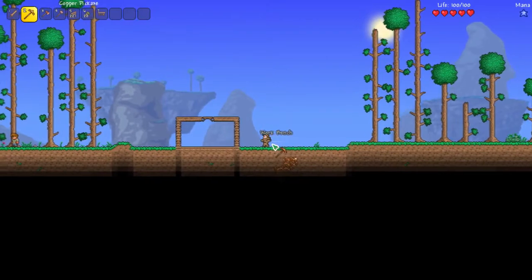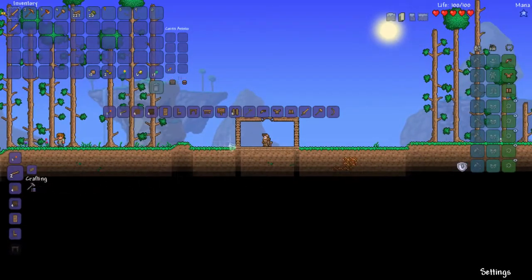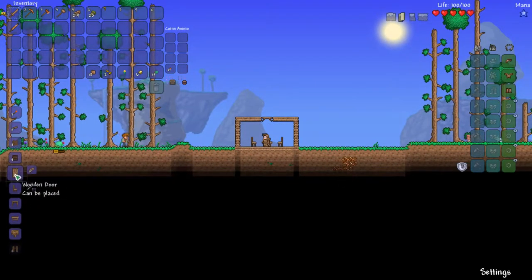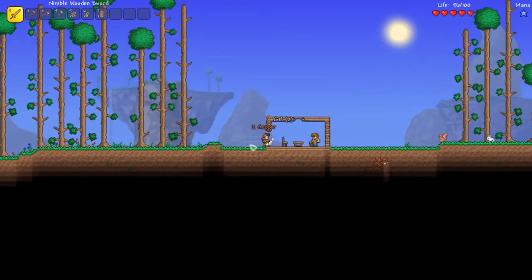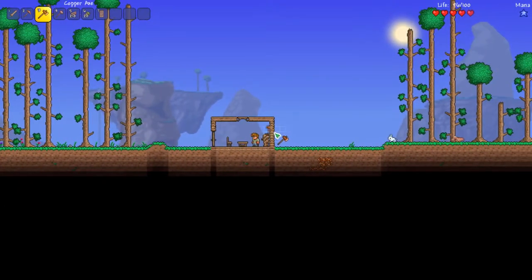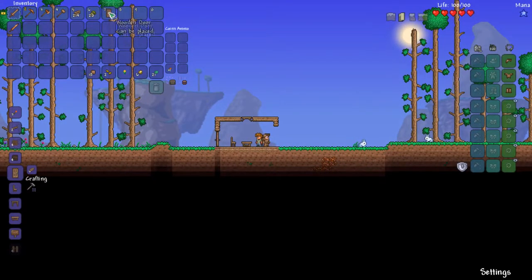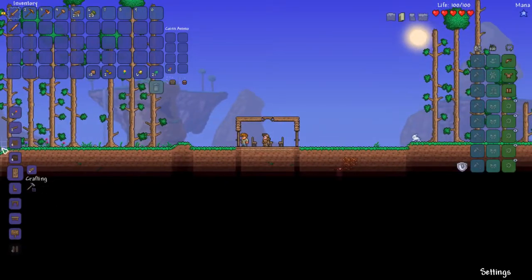Now you've got your workbench, what you want to do is make two chairs — assuming like me you want your base to be symmetrical. Then you want to make two doors. What you want to do is mine the bottom three blocks of this wall, and then it will let you place the door in. You need to have a block above and below where the door will be — like that. Then it will let you in, and you can right click on the doors to open and close them.